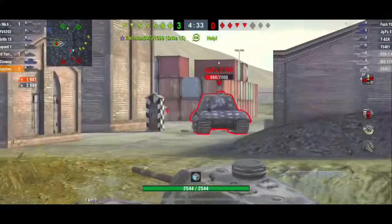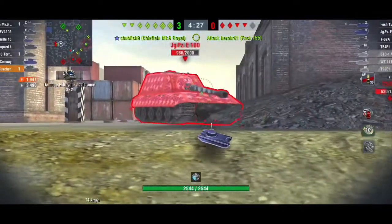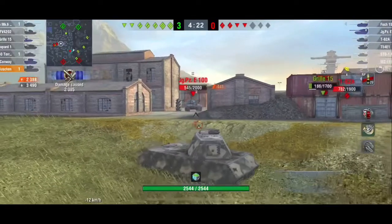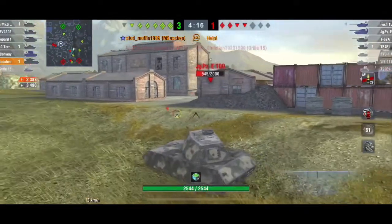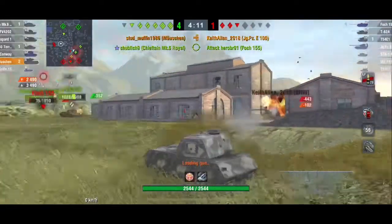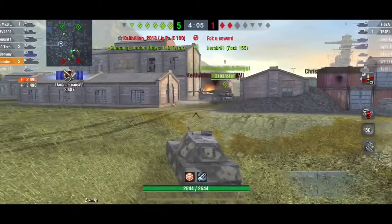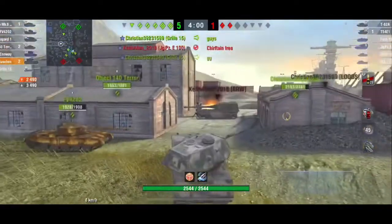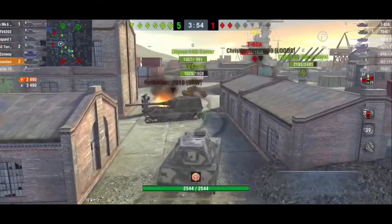When I notice an enemy is targeting me to take a shot, I'm never really trying to sit still — I'm trying to wiggle as much as I can. It helps shake off the enemy's accuracy when they're trying to shoot at you, and then you can bounce those rounds.